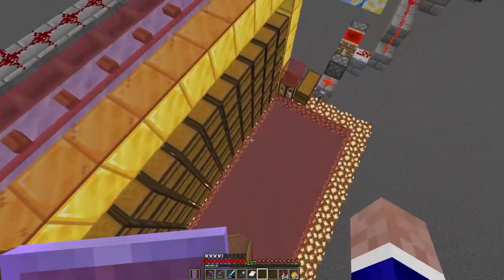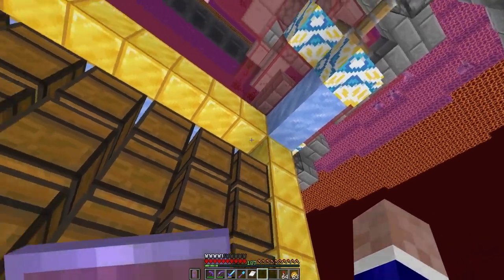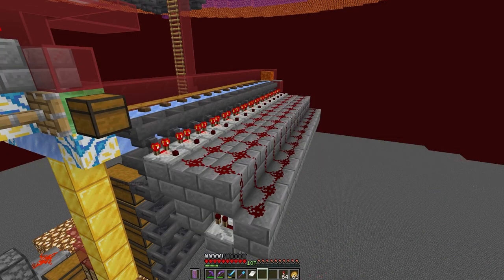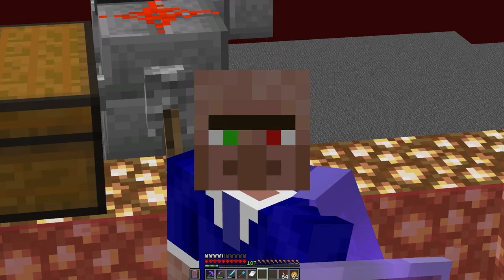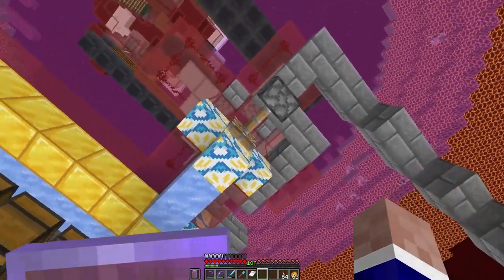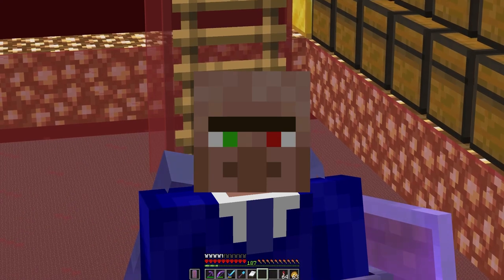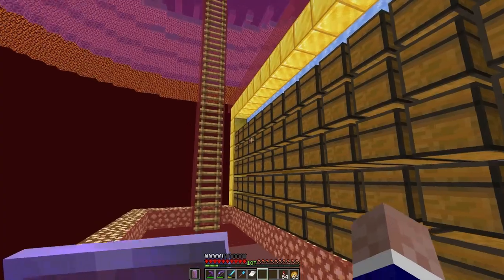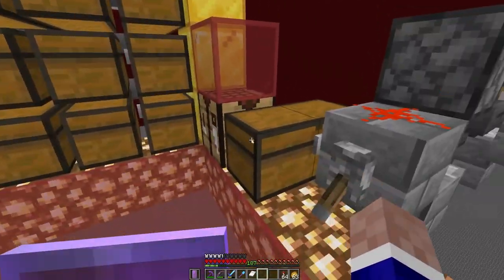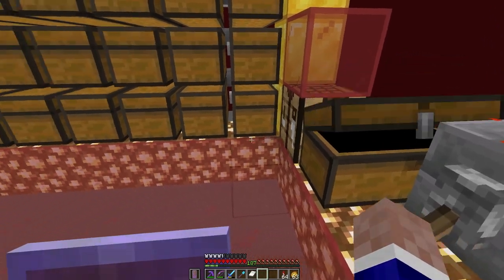And there we go - the storage system for this gold farm is complete. We've got more storage than we'll ever need for this farm. We've even got a gold trim, because apparently gold is now easy to come by. So a few things worth mentioning: we have an ImpulseSV item sorter - quite a few of them actually. We then have an Ethoslab hopper clock which hooks up to the item transportation system up here. This system funnels all items into one place and then bounces them about, because unfortunately we can't use water in the nether.